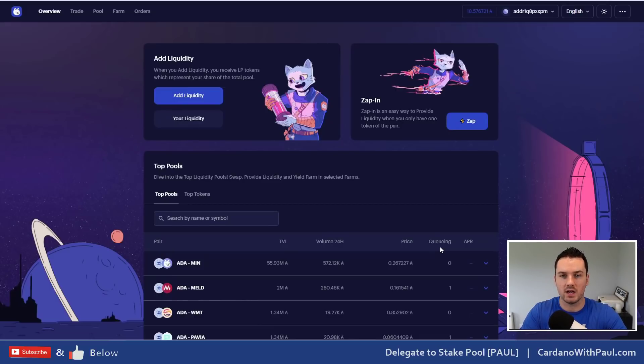This is similar to SundaySwap where SundaySwap have scoopers — MinSwap has what they're calling Laminar, which is their system for batching. Right now they run that completely themselves, but the long-term plan is to decentralize that and let others in the community run the bots. APR will be for yield farming — we'll talk about that in a minute — but it's not live just yet.